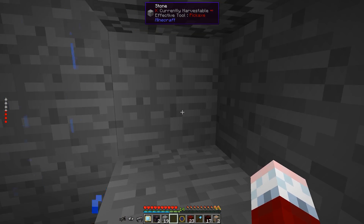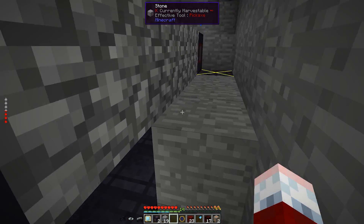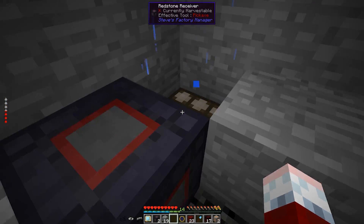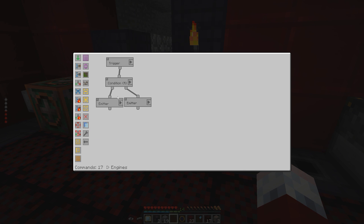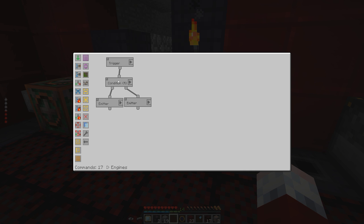It's kind of a lost cause since there are caverns right over that way — I'll probably make a door soon. Right now it is nighttime, so there is no redstone signal coming out of that receiver. If we look at the logic, it's simple — this is an engines script that basically checks every 10 seconds if the redstone receiver is not getting a signal.